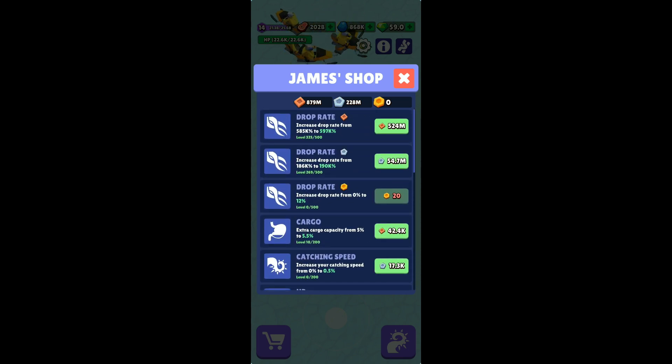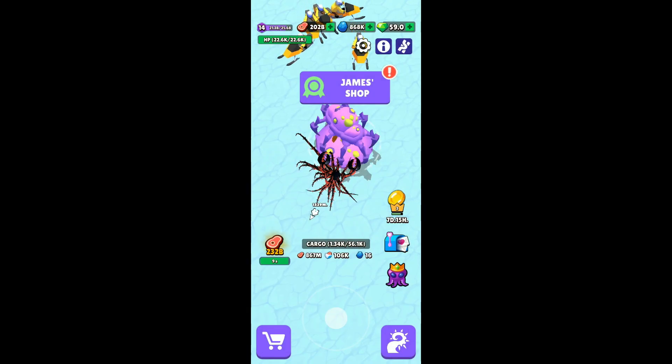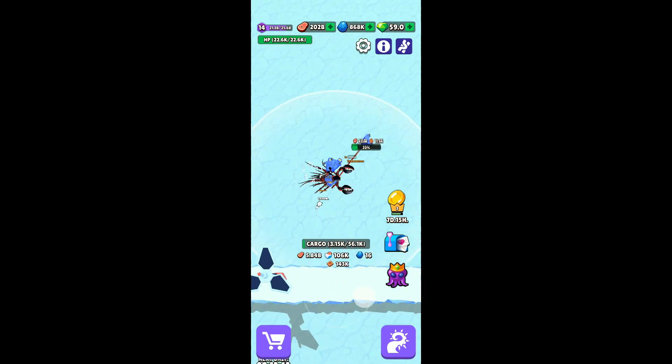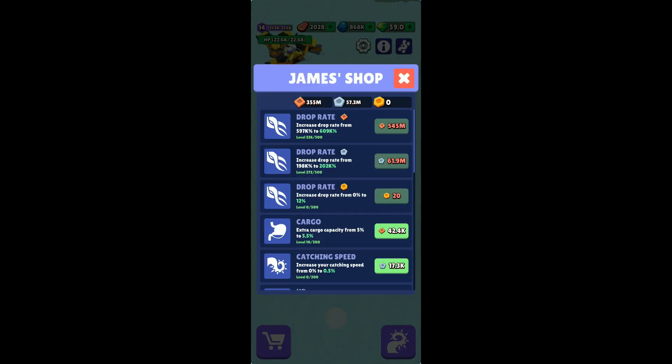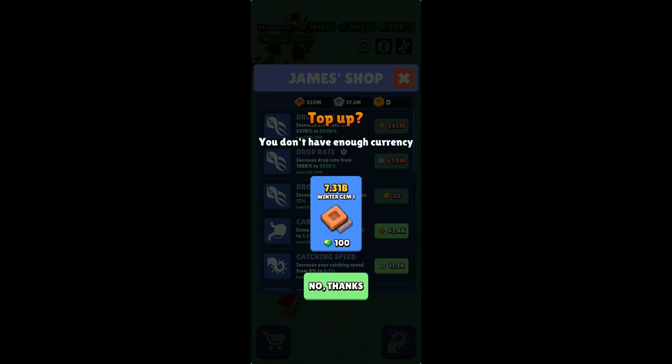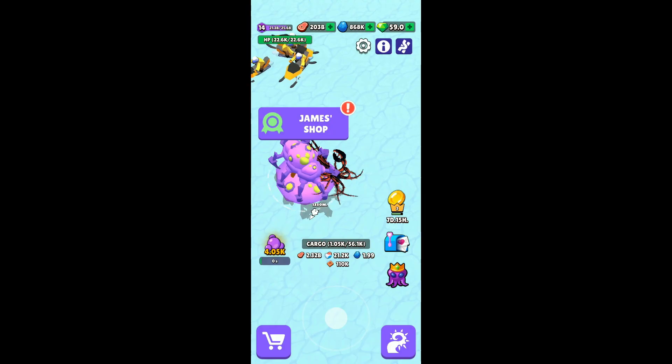As I said in the last video, do not use your gems generally, but for James's shop you will have to use them. For now let's upgrade as much as the resources I have allow. Once these units are unlocked, you'll start getting maybe five to ten bronze coins - just keep collecting them. From here you can use gems for a top-up, but use only 100 gems and not 500 gems.